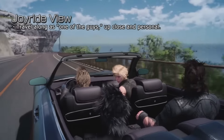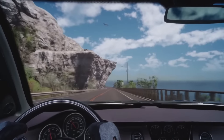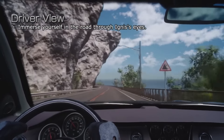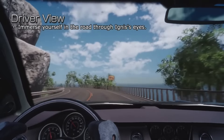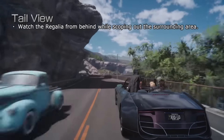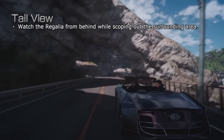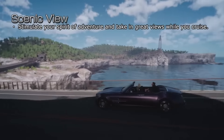You will also have the assistance of some people. Now we're getting into the various camera modes. For joyride mode you get to see how the characters interact with each other, while in driver view you get to see how it is to take the steering wheel yourself. This is a pretty standard tail view, and I think it's actually the easiest camera to be in when you want to take control yourself.